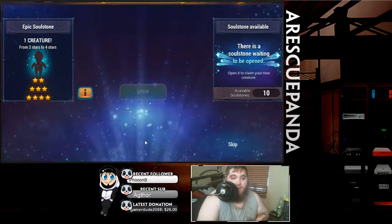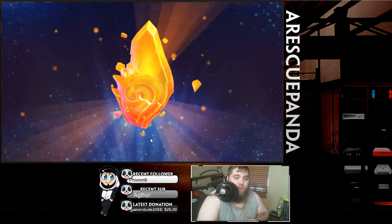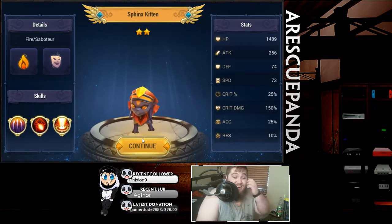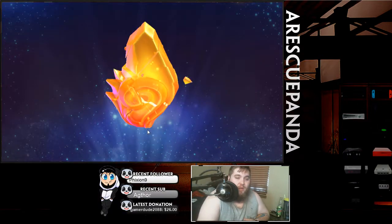Another earth basilisk — I already have one of him, so he's not really gonna help me all that much. Because this game doesn't have a dupe system, which is in my opinion a very good thing, but it kind of sucks when you get dupes because there's no real use for them other than upgrading skills later on.